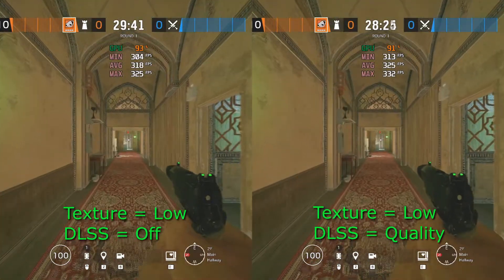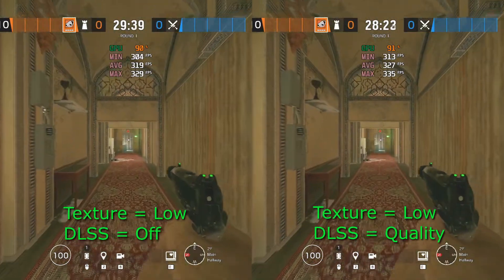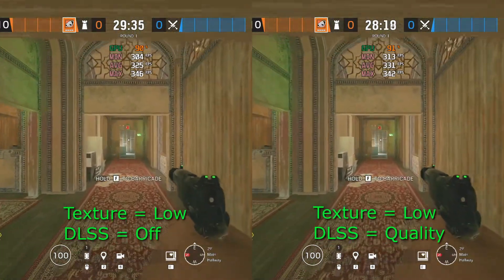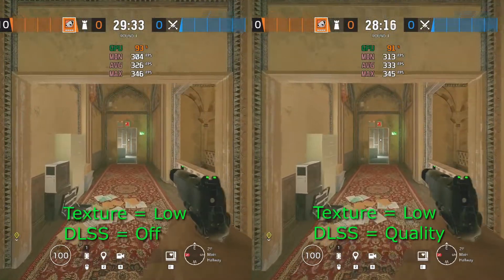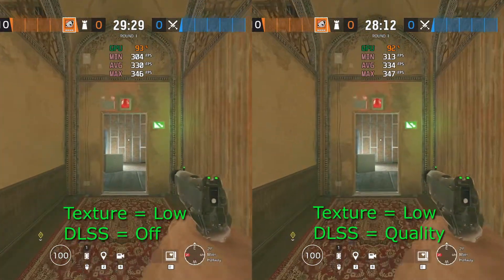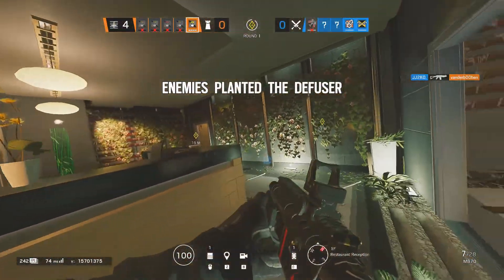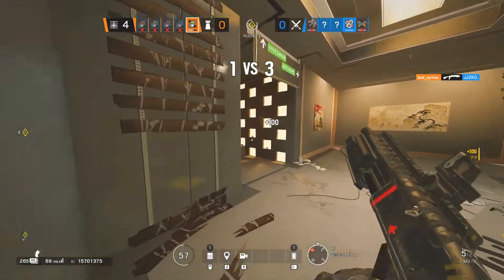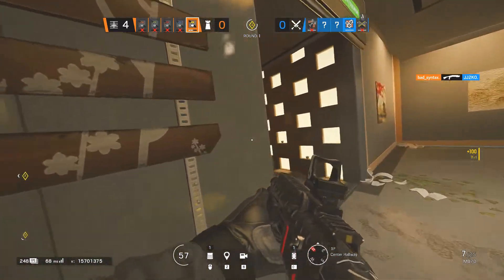Just looking at the comparison of off versus Quality, it already seems worth it because off and Quality offer the same visuals, however the Quality setting offers a small performance boost. Now, Nvidia boasts that with DLSS you can turn other graphics settings like texture quality up and still see a boost in performance, so I decided to try that.